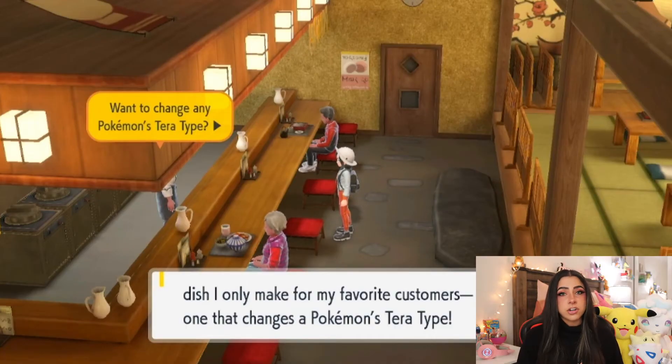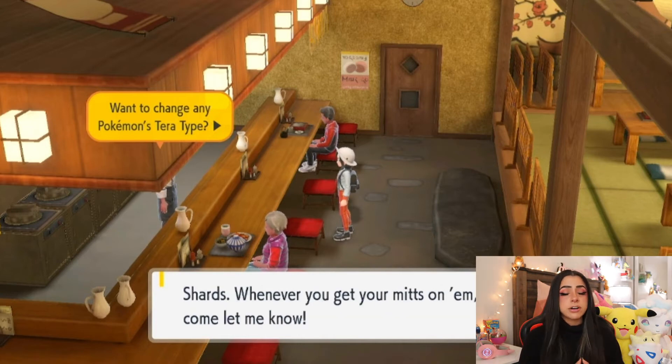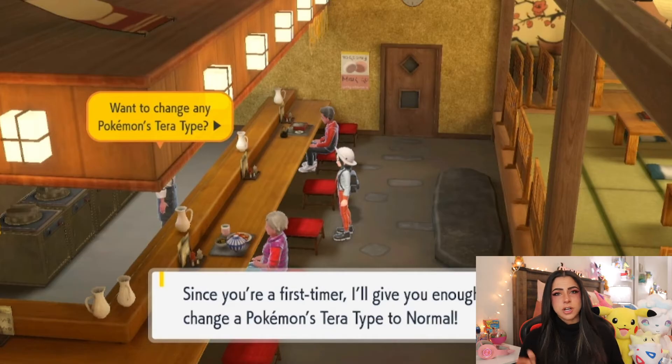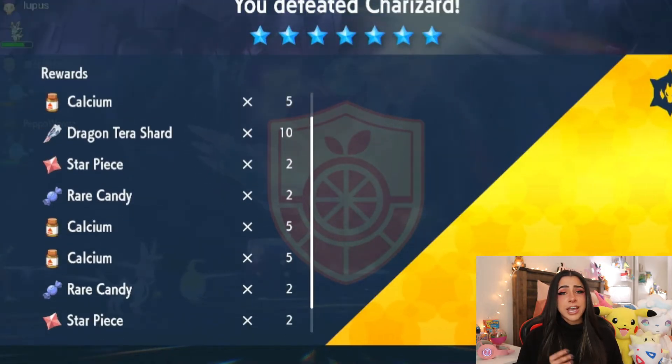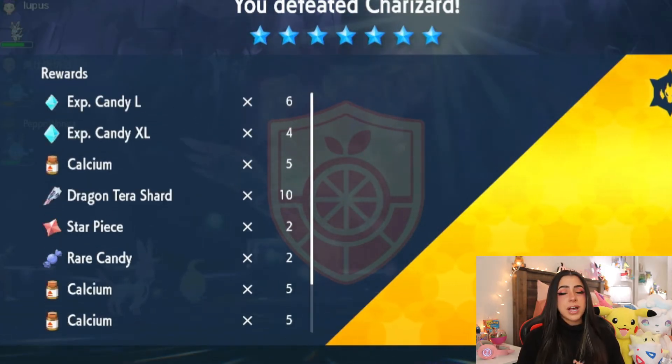Another thing I would like to see in the DLC is something similar to the Dynamax adventures that we got in the Sword and Shield DLC. Currently, in order to change your Pokemon's Tera type it takes 50 Tera Shards of that specific type, and Tera Shards are a very rare drop. The only two reliable ways to obtain them are by doing multiple raids of that same Tera type or by finding them in Pokeball items — and even then you only get two to three from raids and usually one from Pokeball items. If they introduced something similar to Dynamax adventures where you can do multiple raids in one go and collect items along the way, it would improve quality of life since you won't have to fly and travel to each individual raid den on your map, which can take quite a bit of time.